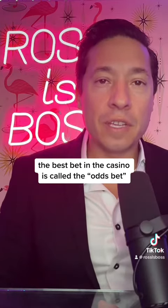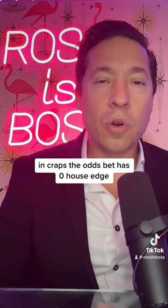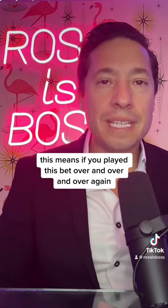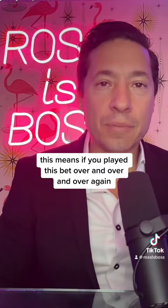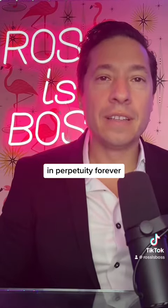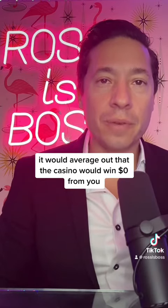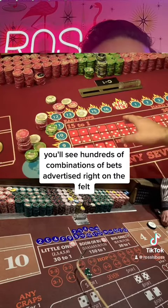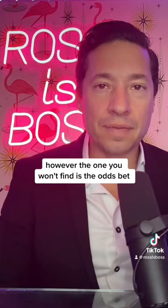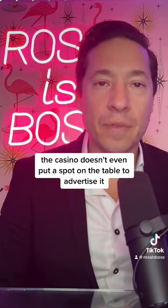The best bet in the casino is called the odds bet in craps. The odds bet has zero house edge. This means if you played this bet over and over again in perpetuity forever, it would average out that the casino would win zero dollars from you. If you look at the craps table, you'll see hundreds of combinations of bets advertised right on the felt. However, the one you won't find is the odds bet — this bet is so good the casino doesn't even put a spot on the table to advertise it.